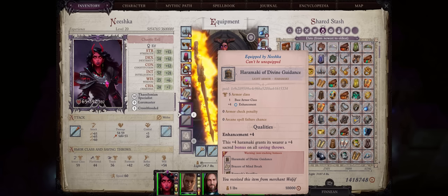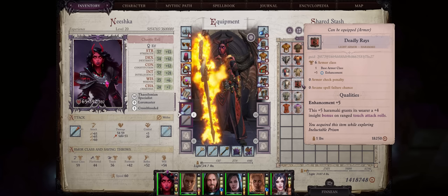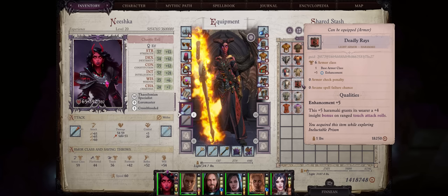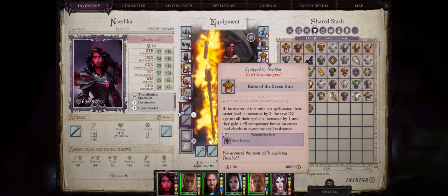You have two Haramaki choices. Divine Guidance can provide a very nice bonus of plus four Sacred to all your saving throws, and there's also Deadly Rays for a plus four Insight bonus to ranged touch attack rolls, so Hellfire Ray and Scorching Ray. For Robes, you have two choices. Robe of the Seven: if you want higher DC, this can also increase your caster level, which is great for allowing you to achieve maximum power with Hellfire Ray earlier. You can get it from the latest DLC, The Treasure of the Midnight Isles, and the bonus to spell penetration is pretty good too. However, if you want higher fire damage for the ultimate Hellfire Ray possible, go with the Call of the Fiery Things, which will increase your fire spells by an additional 4d6.